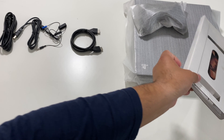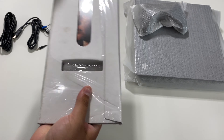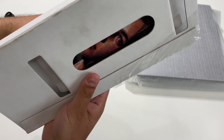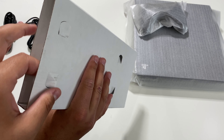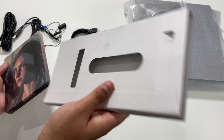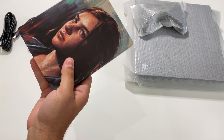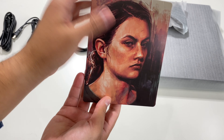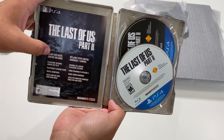The next thing we should quickly take a look at is the steelbook case for The Last of Us Part 2. Let's go ahead and cut it open from right here. It slides right out. So we have Ellie right here on the front, The Last of Us Part 2 on the side, and Abby right over here on the back. Opening it up, we have a voucher to go ahead and claim the digital content.